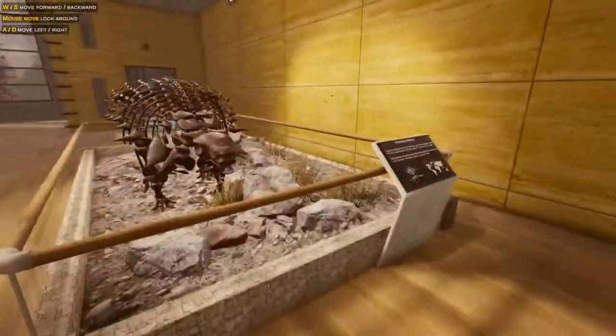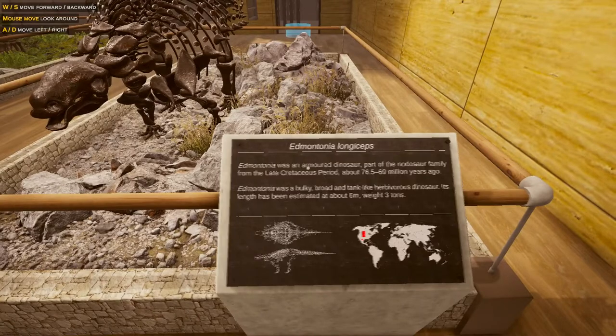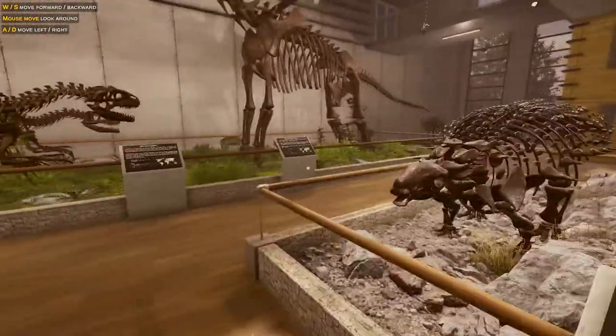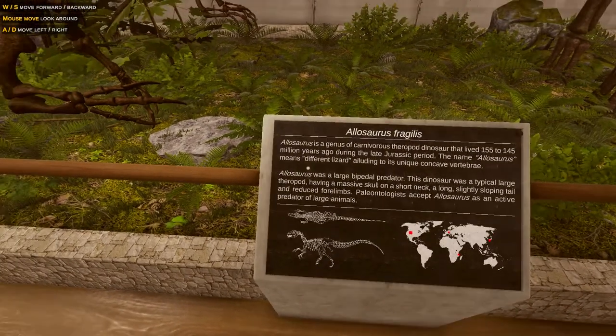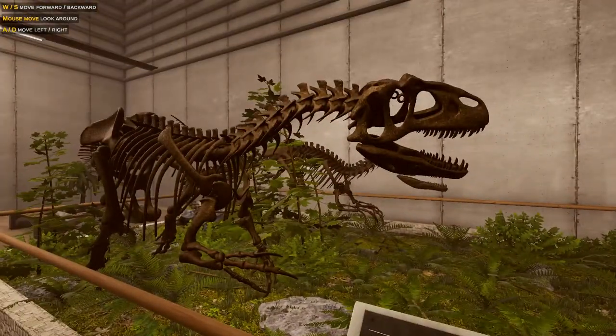Let's see what our nodosaur is. Edmontonia. Edmontonia was an armored dinosaur part of the nodosaur family from the late Cretaceous period. Beautiful. And is this Allosaurus? Yes, Allosaurus fragilis is a genus of carnivorous theropod dinosaur. And was a bipedal predator as well, obviously, running around on its two legs.